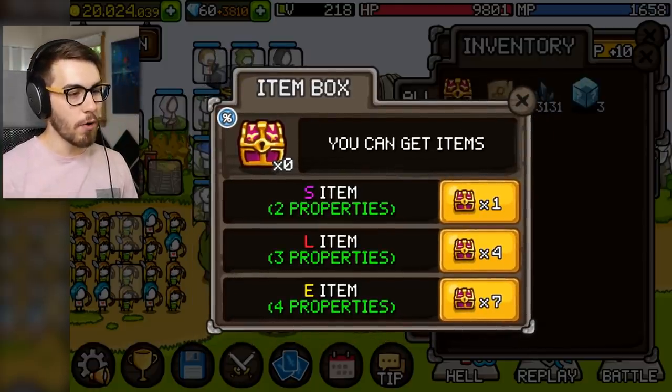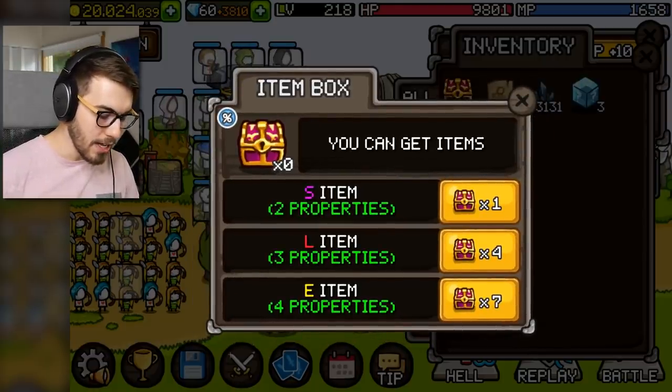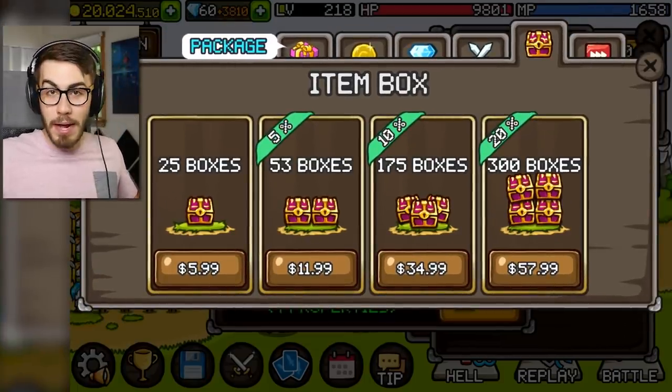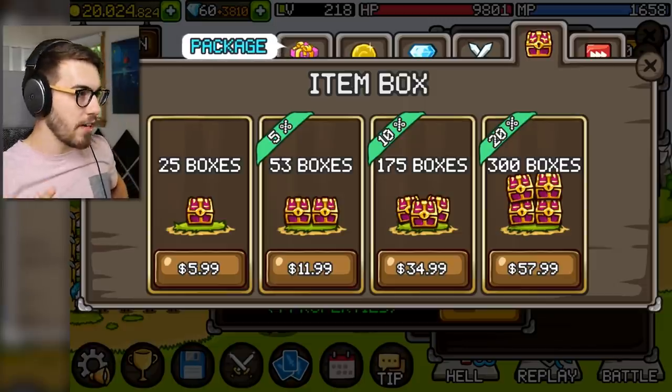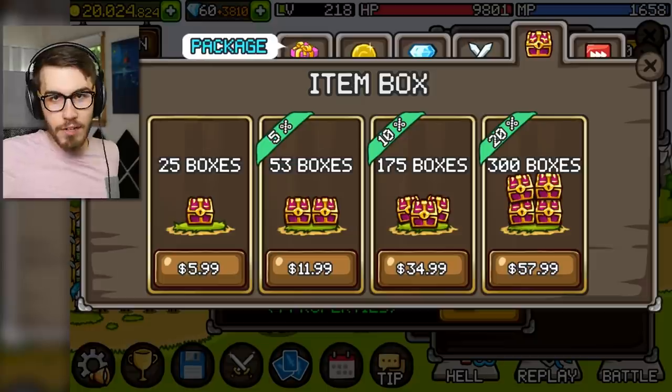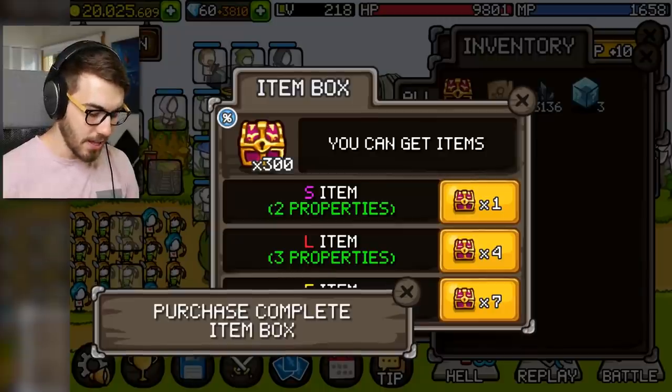We need to get some of these boxes. I have zero boxes. I want an E item and I can't get that unless I buy some boxes. So why not buy 300 boxes today? $57.99 down the drain — slash invested, whatever you want to call it. Here we go. Smash the like button! Easy as that.